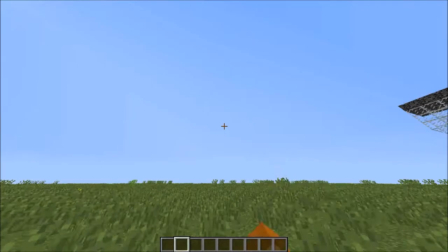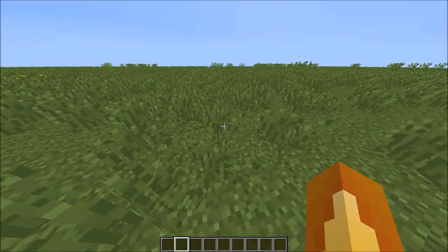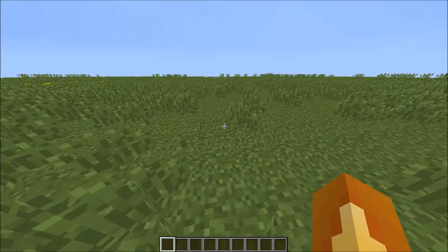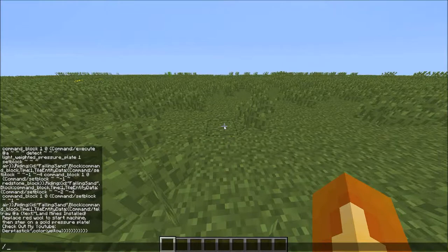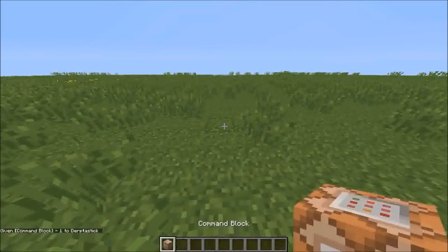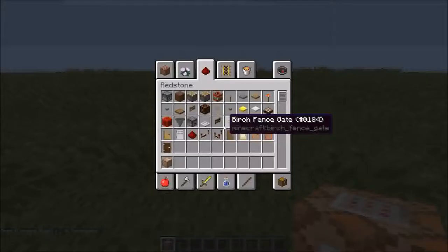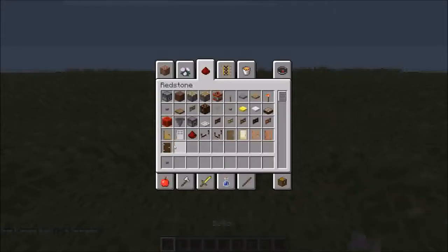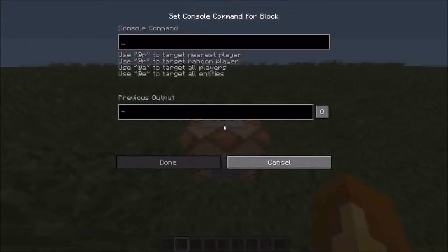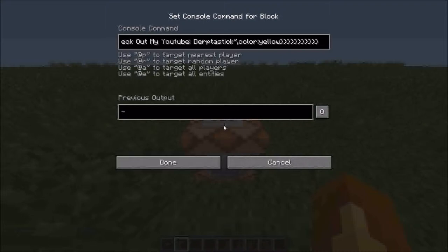Hello peeps, it's Derptastic, and I have a one command block thing that I've built. To get started, do slash give @p then type 'comm' and tab to get a command block. Go ahead and place that down, then take a button and put that on it, and copy and paste the command from the link in the description.